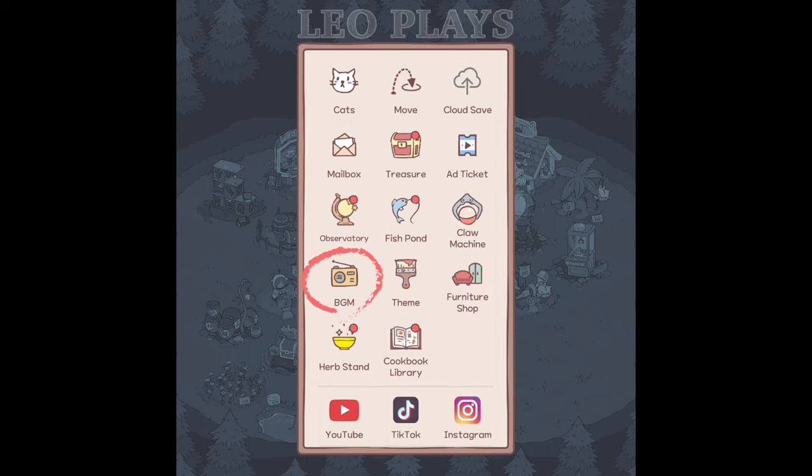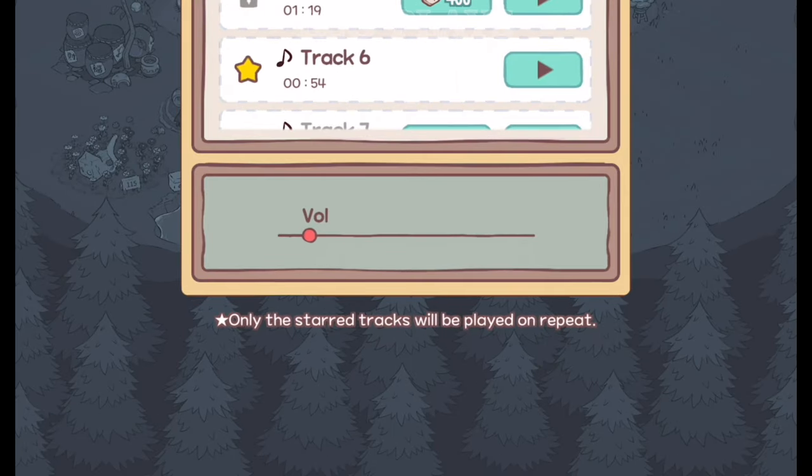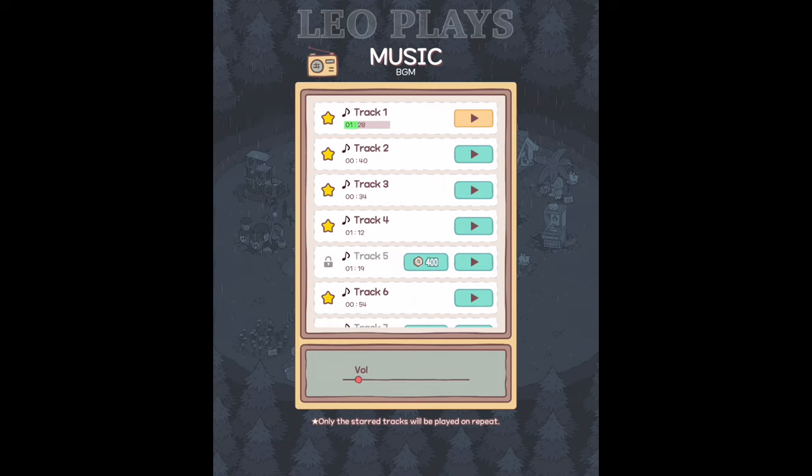The BGM, which stands for background music, and the move icon, which allows you to move stations around. The game allows you to pick and choose your background music. I get tired of listening to one track on loop, so I like to pick different tunes and have different tracks playing instead of just one. Only the starred tracks will be played on repeat, so if you get tired of one track, just remove it from the loop by unstarring it.